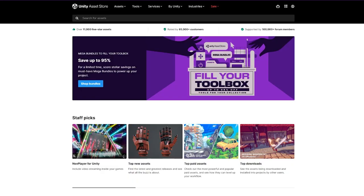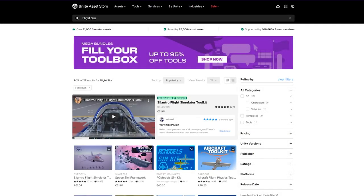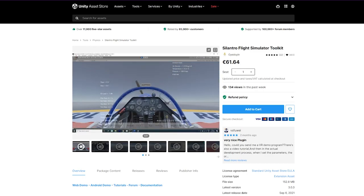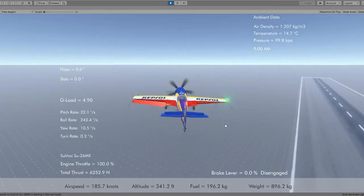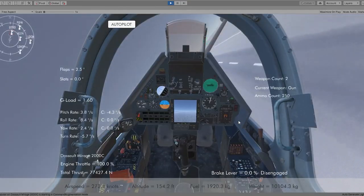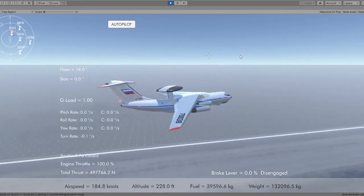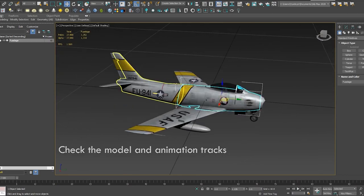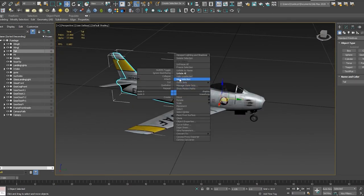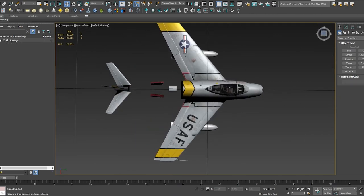After heading to the Unity asset store and popping the words 'flight sim' into the search box, I came across the Cilantro Flight Simulator Toolkit, available for 61 euros. It's a pretty solid looking flight simulation system which includes everything you need to get your planes — or indeed any aircraft — off the ground, and allows you to simulate any type of fixed wing aircraft, including jets, propeller powered aircraft and gliders. With a bit of technical know-how, you can add any type of aircraft to your game using this tool. You may be wondering whether Pixards have actually mustered the motivation to get the creative juices flowing and possibly added their own custom planes to the mix.